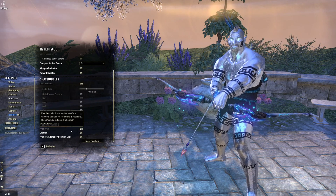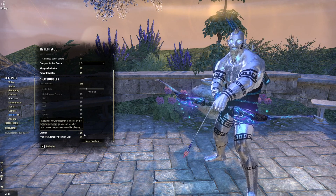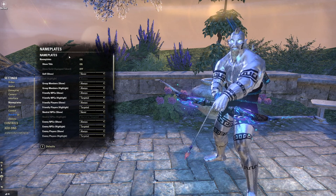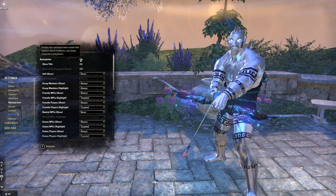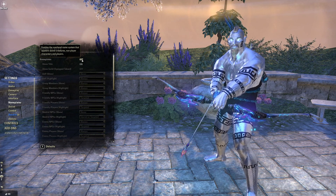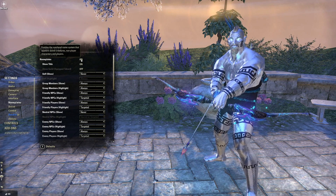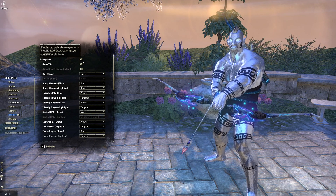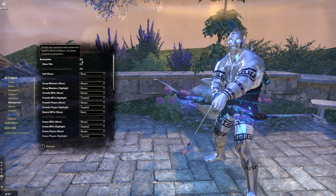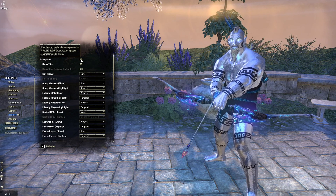Latency and frame rate — these are nice little toggles to turn on if you're interested in that information. Nameplates — turn them on. If you're brand new to the game, these are off by default. The world looks beautiful without nameplates, but when you turn them on it shows you who's a merchant, who's not, who's just a stable boy. It gives you a lot of information you'd otherwise have to guess at. Turn this on, especially as a new player.